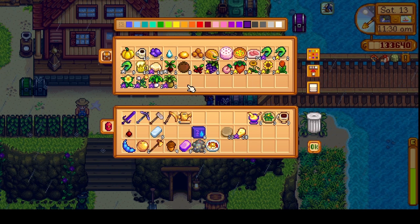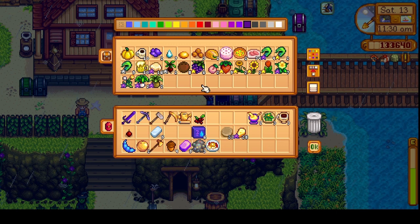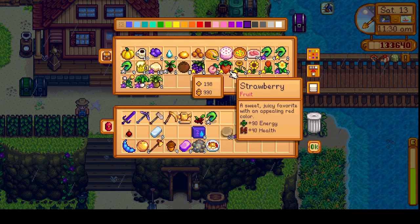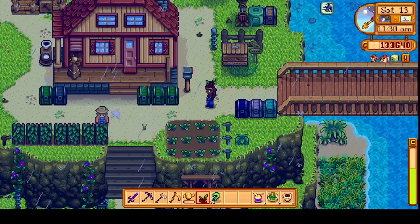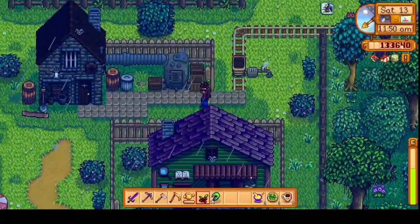Is there anything else we need? I don't need to gift anybody else. In case I see Jacob, I'll take some cranberries since I'm going to East Scarf. And maybe we'll see Elliot. That should be good. Let's head into town and go see Clint.